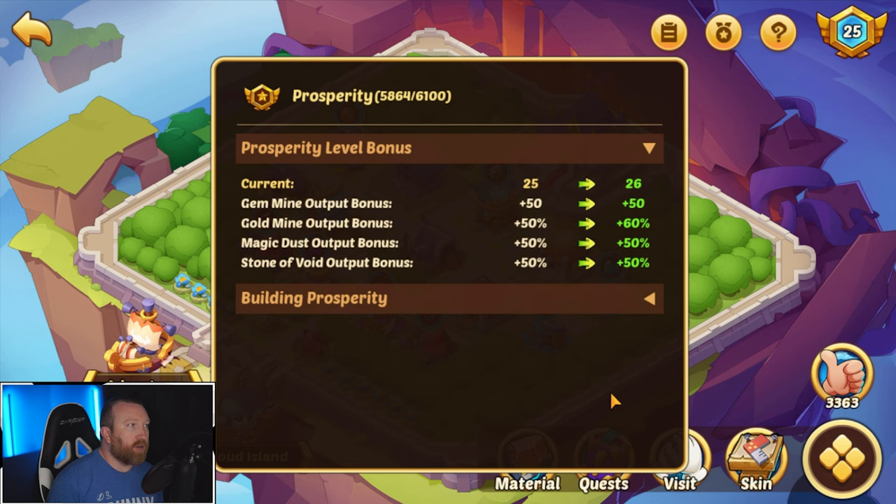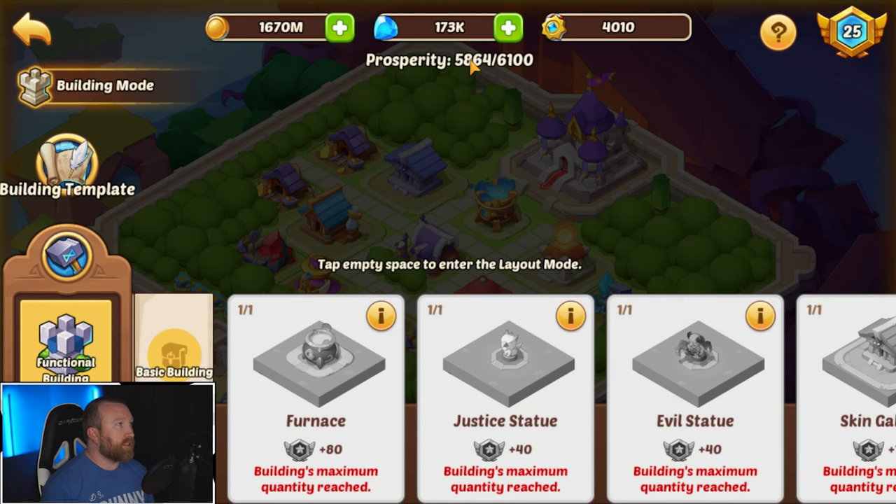So I'll show you what it means — when we were at prosperity 25, we had prosperity bonuses that looked like this: plus 50% gem mine output, and 50% bonus to Stone of the Void, Magic Dust, and Gold Mine. Stone of the Void — I just feel like we have a ridiculous amount of resources at this point.